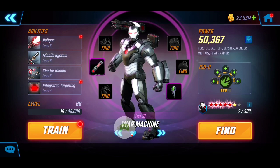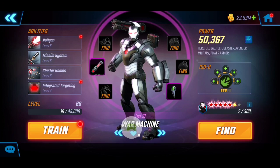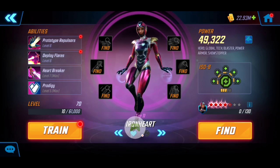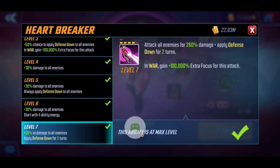Next for additional DPS is War Machine at Tier 10, 50k, no T4s, also running Level 3 Raider similar to Falcon for additional damage and critical hits. It's really him and Falcon providing a lot of AoE damage. Last but not least, tying it all together is Ironheart at Tier 11, 49k, with 4 red. I boosted her up to Tier 11 gear and provided T4 upgrades to both her ultimate and her passive.